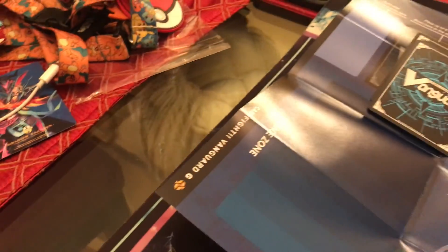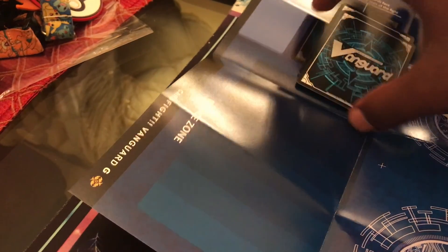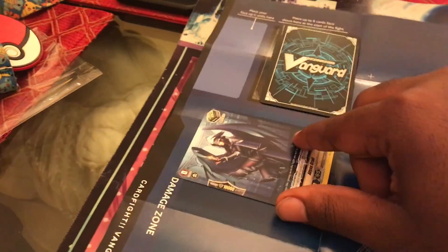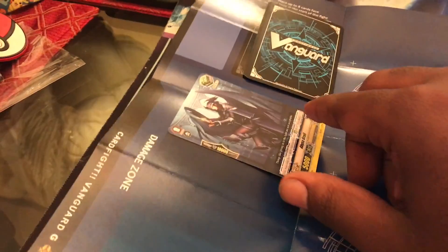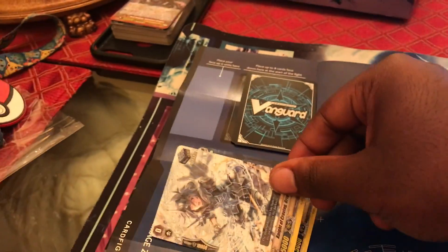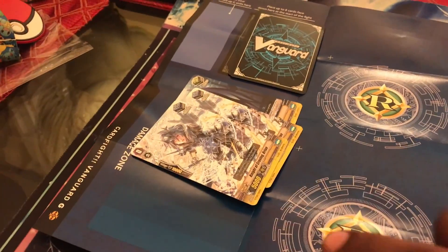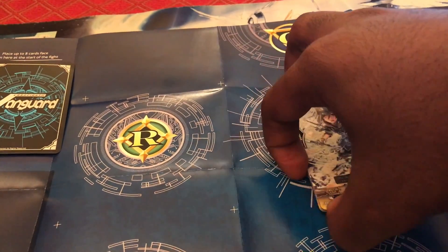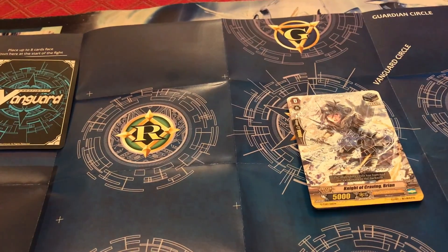Your damage zone is right here. Basically, when your opponent attacks you and you take damage, you move a card from the top of your deck over to your damage zone. Depending on how much damage you're supposed to take, you move that many cards from the top of your deck over — so if you're supposed to take two damage, boom, boom, you took two damage. When you reach six cards in your damage zone, you lose the game. That's why your damage zone is important.